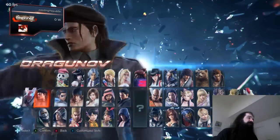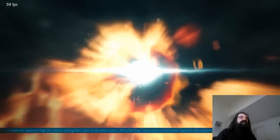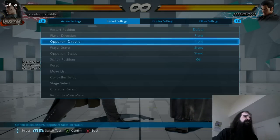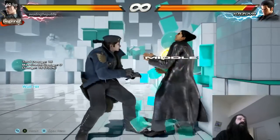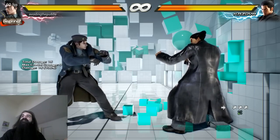I'm going to pick Dragunov and we're going to go to a wall. This is super huge, but nobody really thinks about it because it's not intuitive. It's like a legacy shortcut-style thing — like how Street Fighter 4 and Street Fighter 5 have shortcuts to DPs. It's kind of like that, an advanced technique. We're going to go to Restart, Position, Wall.